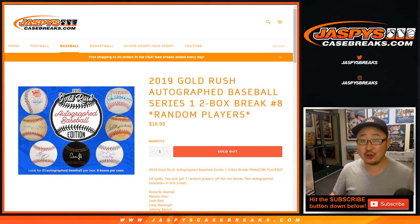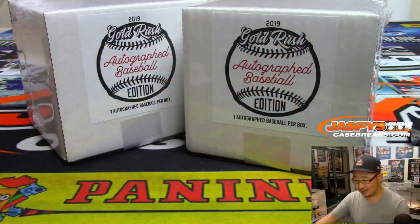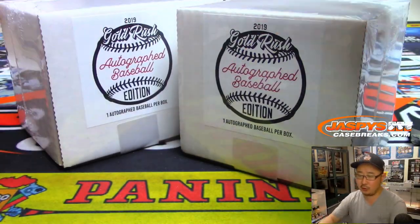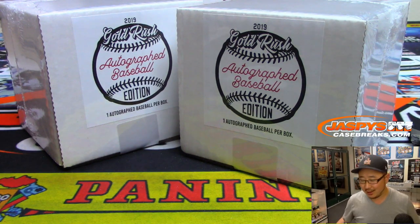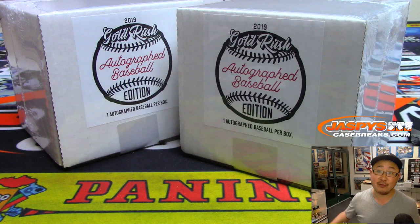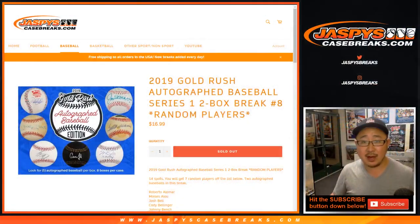Hi everyone. Last break of the night should be a good one. 2019 Gold Rush Autograph Baseball Series 1. This is a two-box random player break number eight — the last two boxes of the case that we popped open a few breaks ago. So the next two-box break you see, break nine, will be from a fresh case. Keep that in mind.